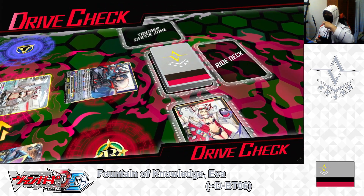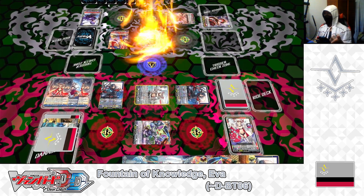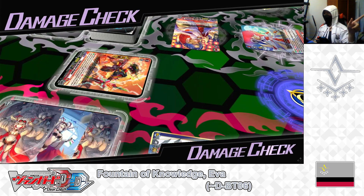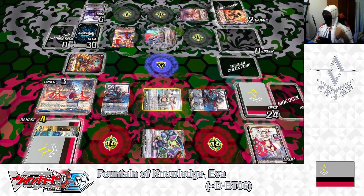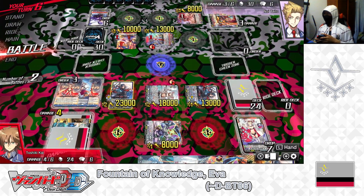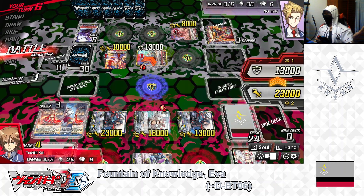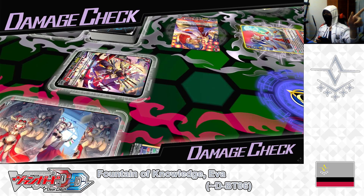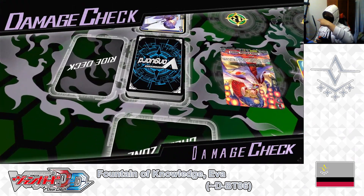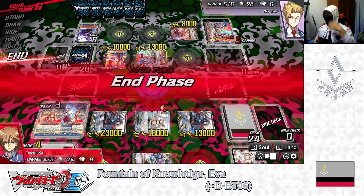Final attack: right Upscale Lead attacks vanguard at 23k, skill activated for +10k more — total 33k with two criticals. Attack goes through. Damage checks: no trigger (safe) and no trigger (safe) — a persona ride comes out. End of my turn.